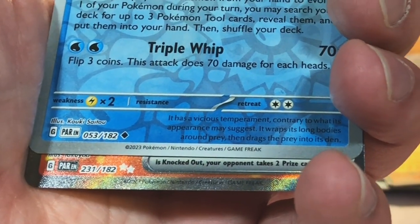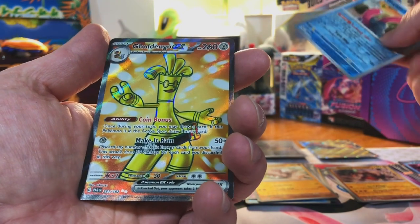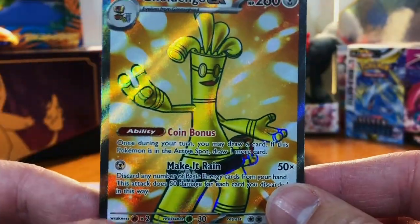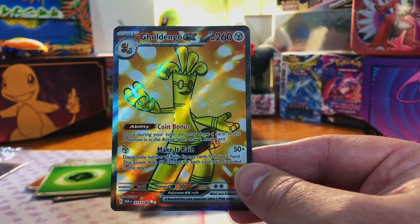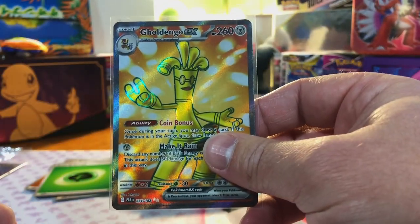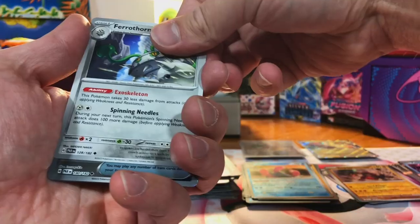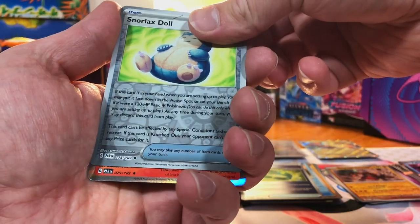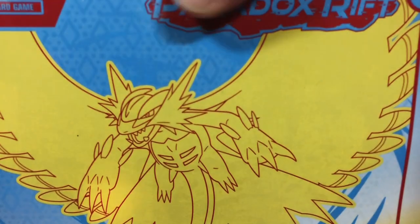It's the Groudon — no wait, I forgot about the Dondozo. The golden noodle! Dondozo EX special illustration — no, this is just a full art, but that is a nice full art. Final pack of that ETB. We got a Techno Radar, Snorlax Doll, and a Chi-Yu holo.